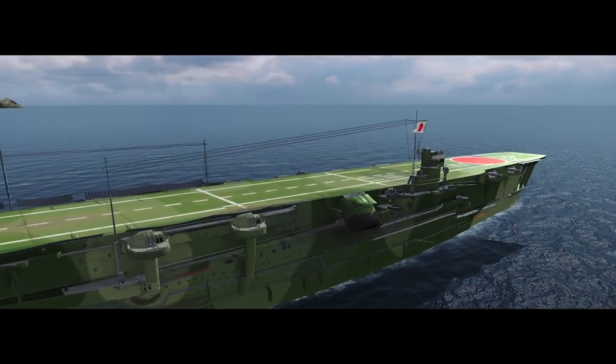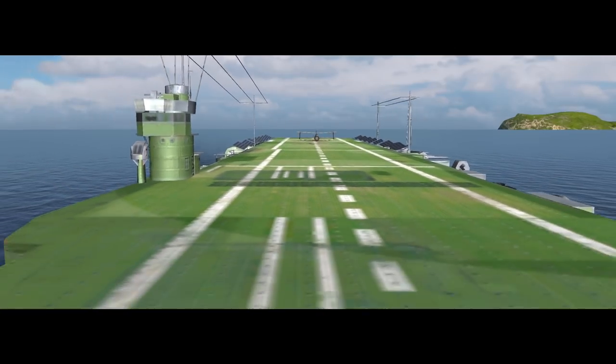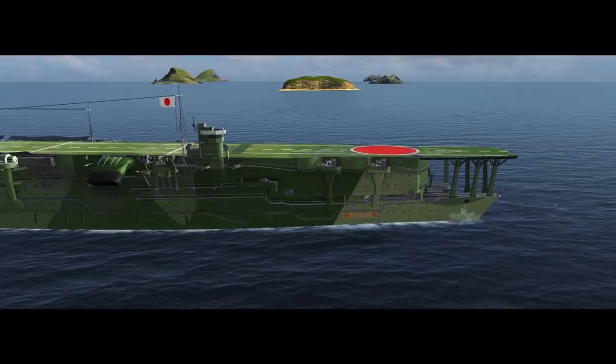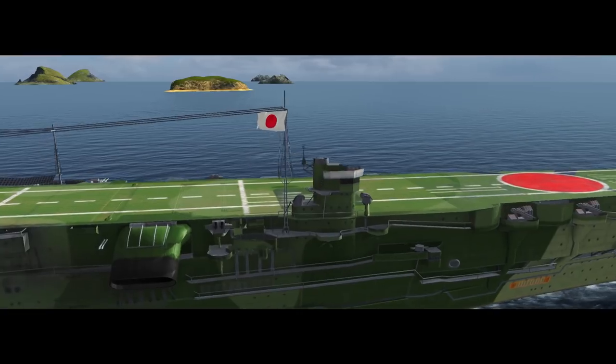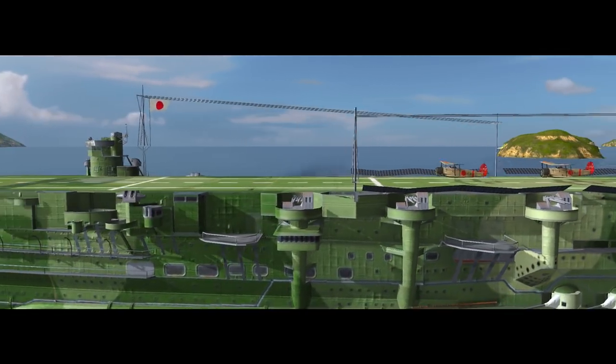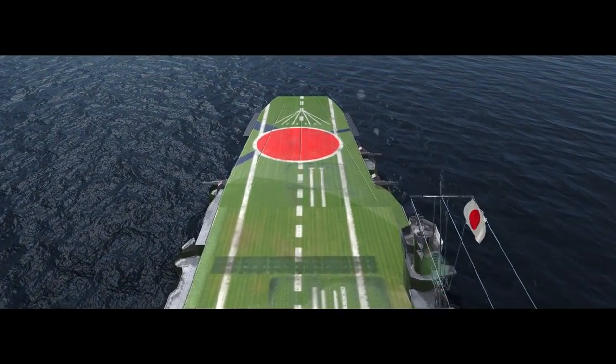Kaga, in World of Warships Blitz, is a Japanese Tier VII aircraft carrier. She is big and clumsy, but she boasts a good HP pool. She was once the largest aircraft carrier in the Japanese Navy. Now, meet her in World of Warships Blitz.